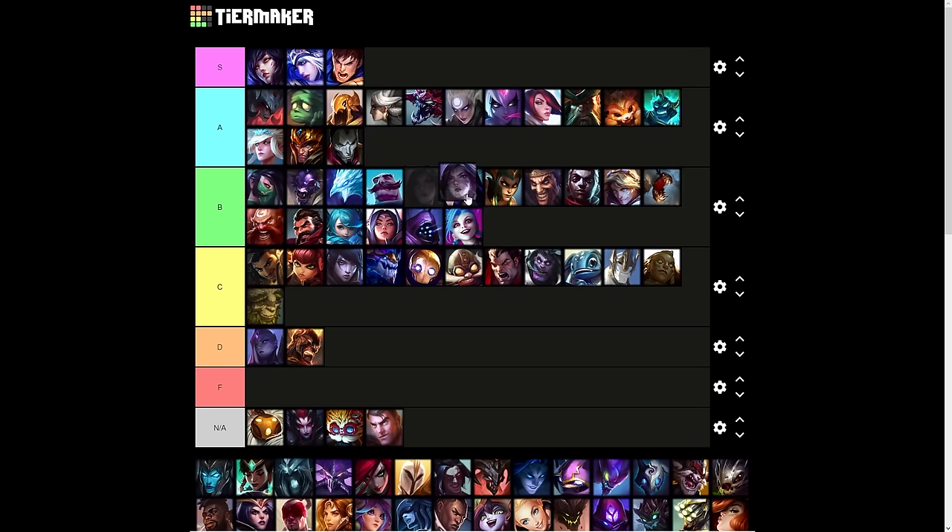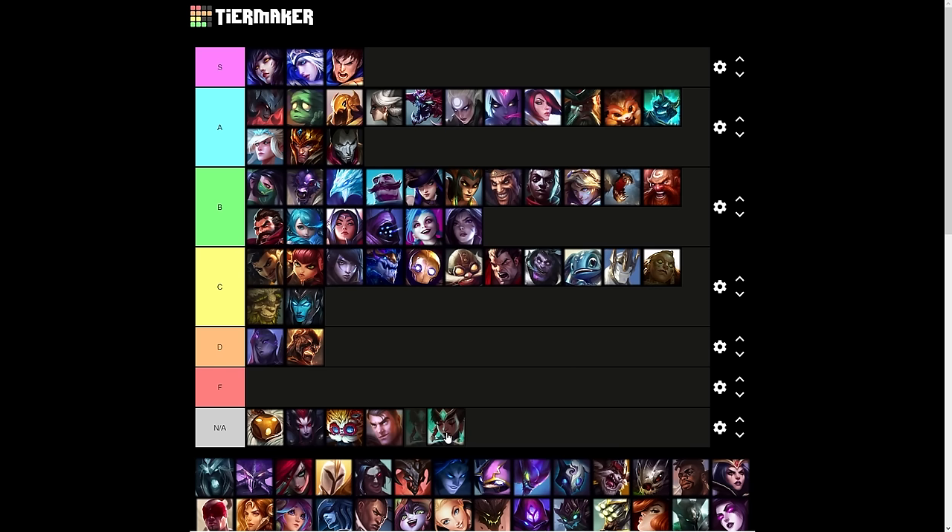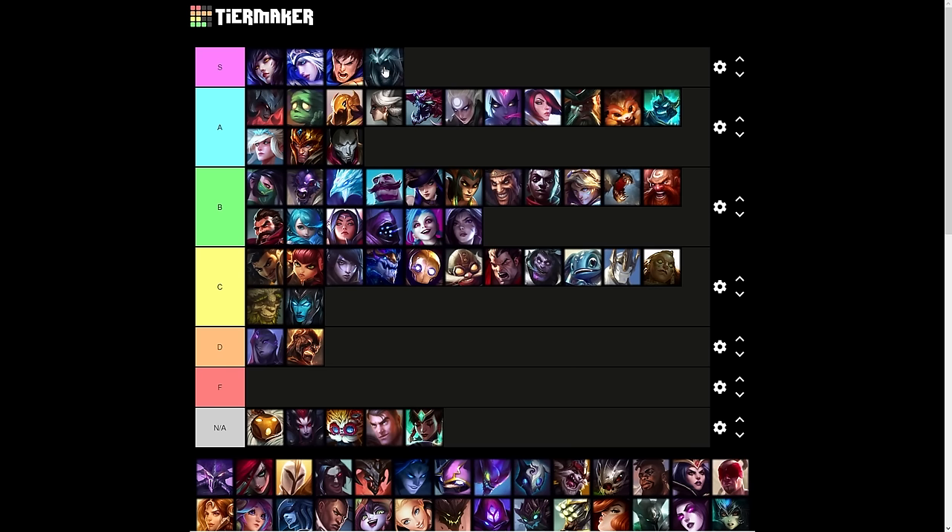Kai'Sa is B tier — it's a good ability when you're in advantage, not so much when you're at a disadvantage. Kalista is C tier — she greatly depends on whoever she's Oathsworn to in order to make any effect out of it. Karma is Not Applicable. Karthus is S tier — his ultimate is a sin, it is a war crime, it is everything wrong with League of Legends game design.